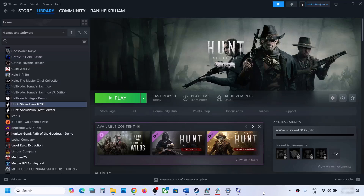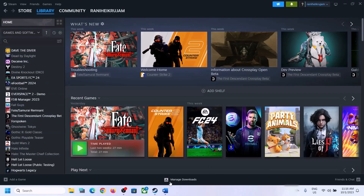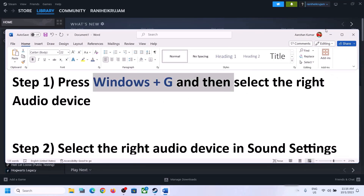Hello guys, welcome to my channel. Today in this video I'm going to show you how to fix audio issues with a game on your Windows computer. The first step is to press Windows + G on the keyboard.